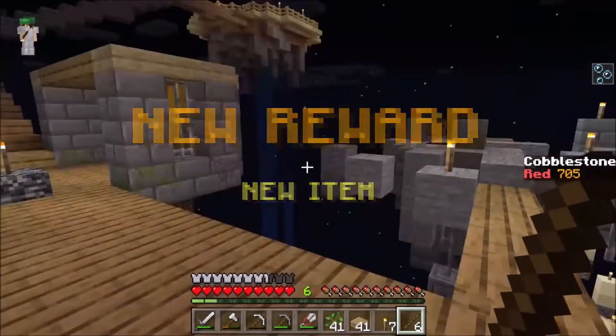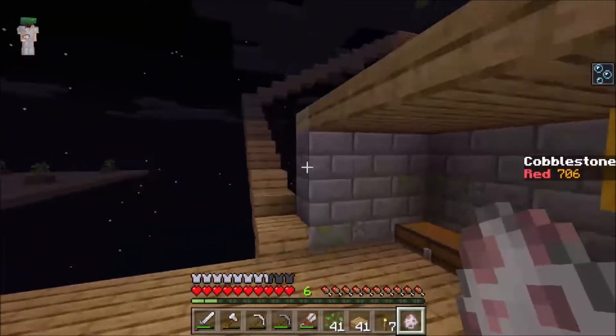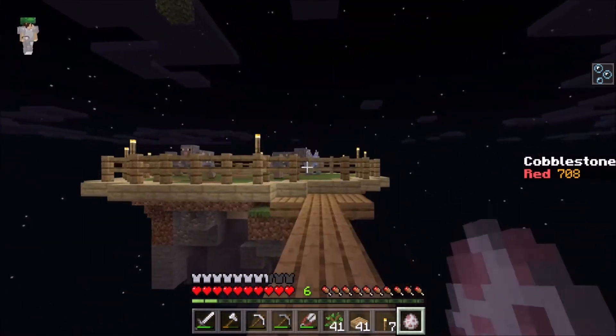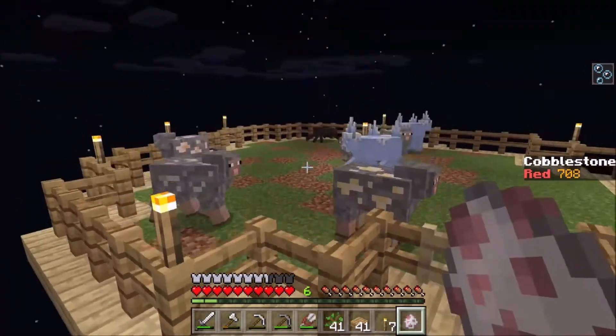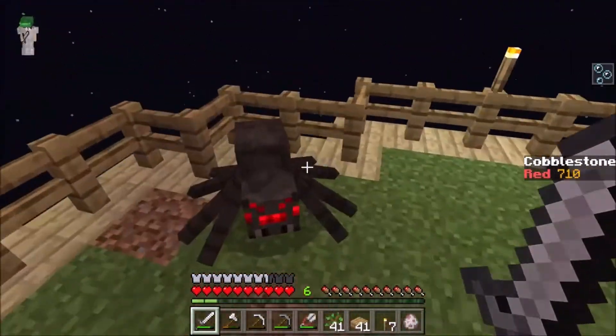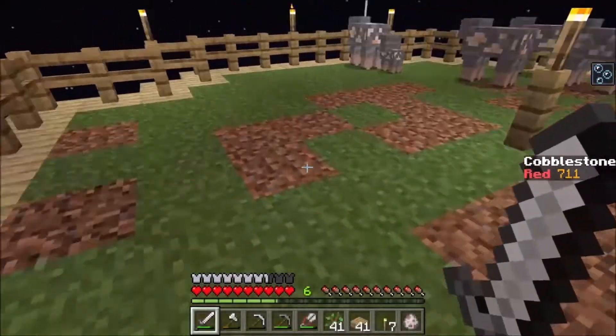Hey! New reward! New item! I got an ore sheep spawn egg! Let's go put this with the others. What's it gonna be? Imagine if I got a diamond sheep. Oh! Spider! I don't know how you spawned, but I want ya! Come here! Three string? Two string! So close!